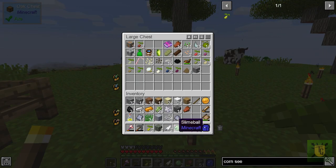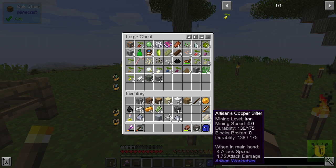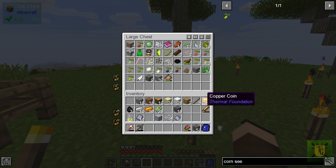Pretty simple stuff. Let's empty some of this out. Stone — that's for the other quest. Get rid of the rotten flesh. I'm going to get rid of my sifter for now, and a couple of coins.